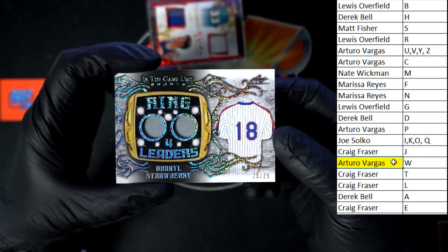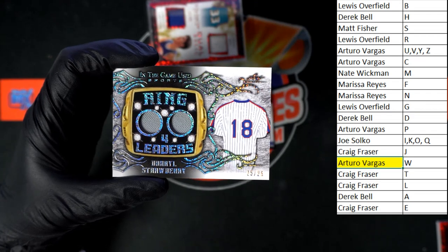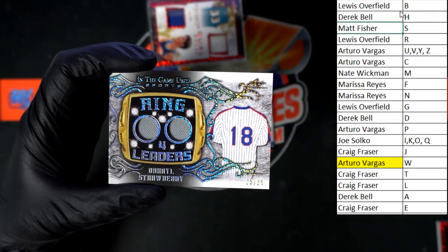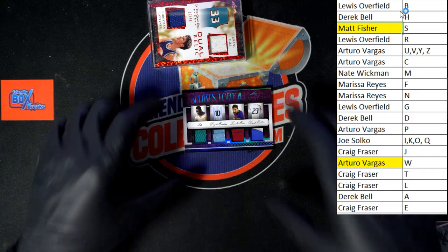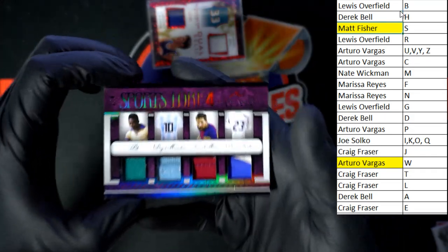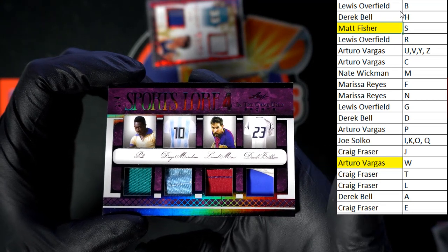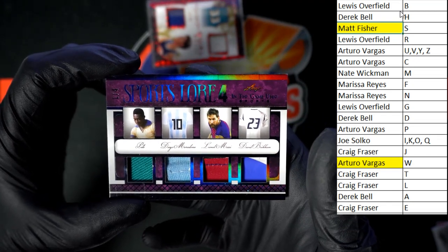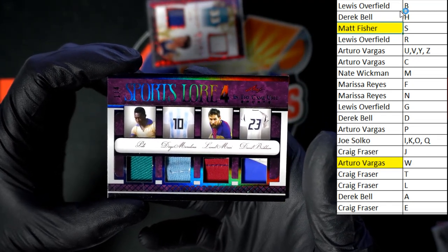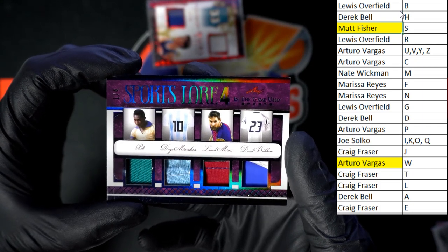That is sharp — look at the foil on that. Last name letter S going to Matt F. Beautiful stuff. Oh — here we go, Sports Lore Four. This is Pelé. I can see Messi, and it's Pelé right there. No last name so that's the letter P.